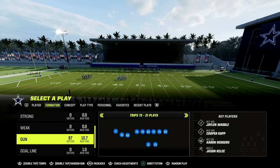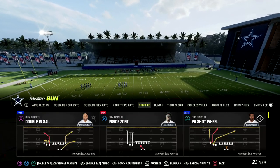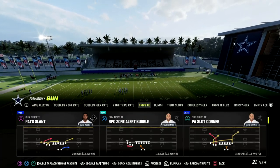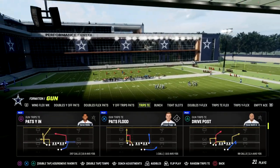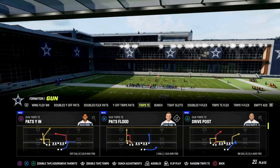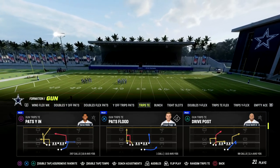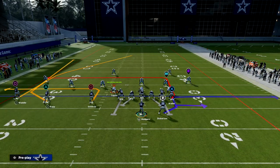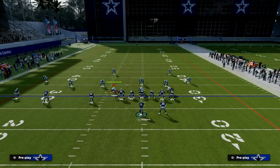I wanted to jump into practice mode and walk you through a really effective way to beat man coverage consistently out of the formation Trips Tight In. The play I like to use is Pats YN — this has been one of the best man beaters all season. I have Short and Elite on Cooper Cup, Steve Smith, and Darren Waller, and High Round Master on Aaron Rodgers.